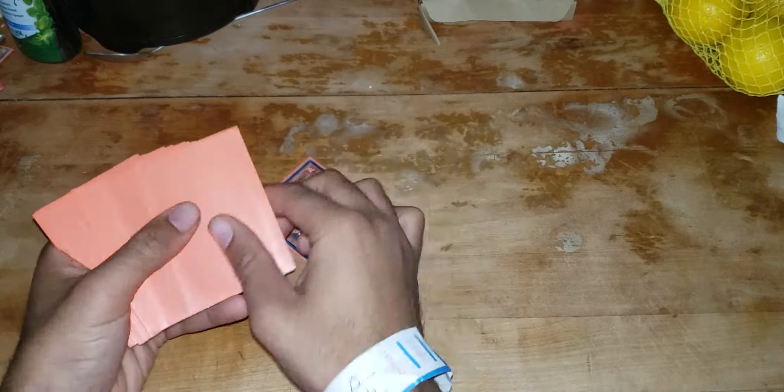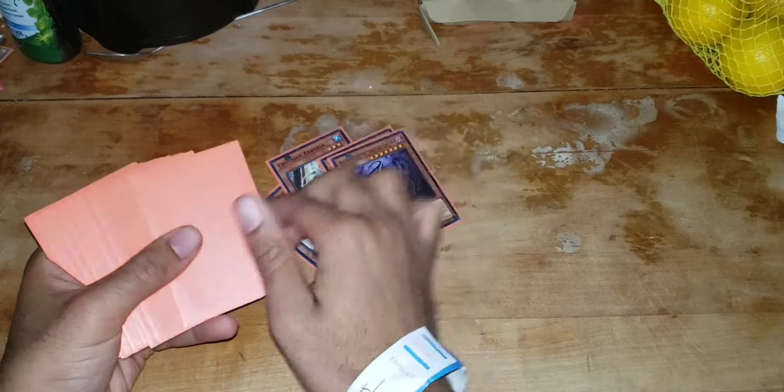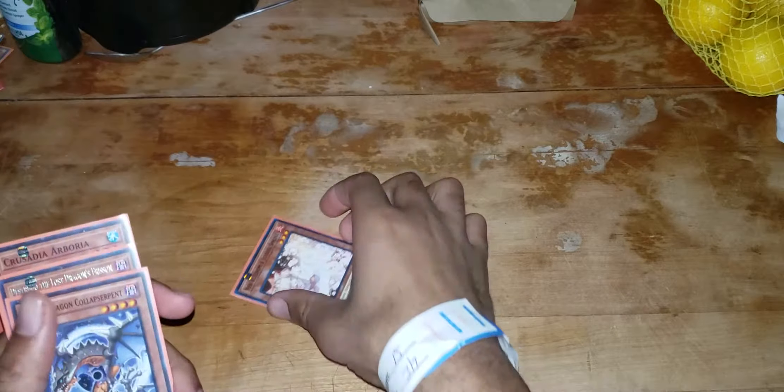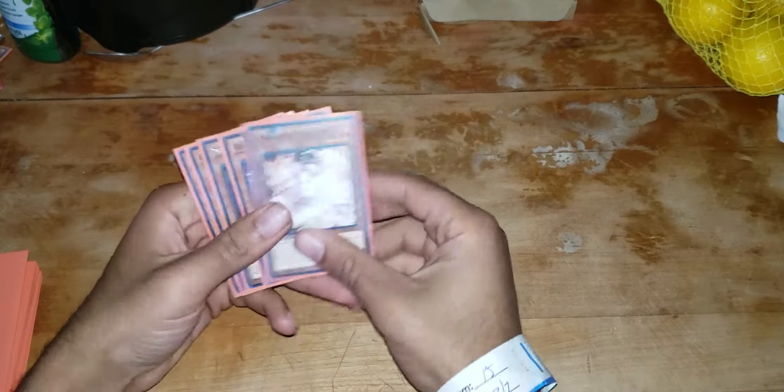Let's draw out our starting hand. This is all you really want to see — you want to see two Crusadeas and a Dragon Extender. That's pretty much it.